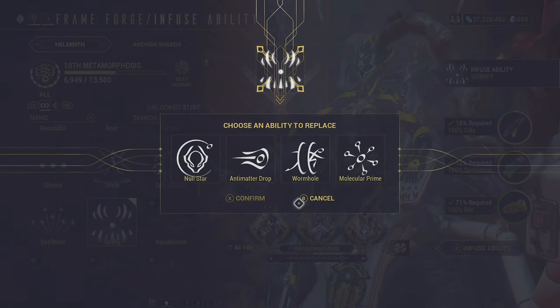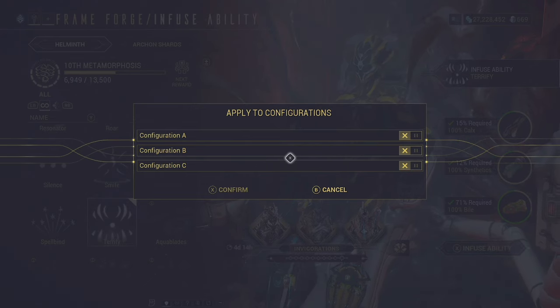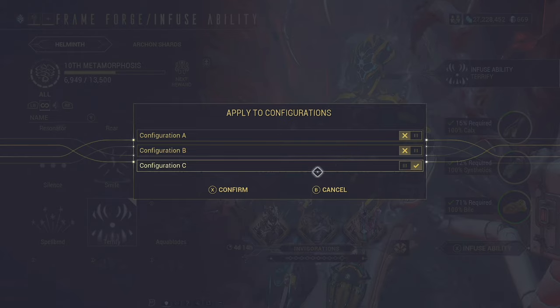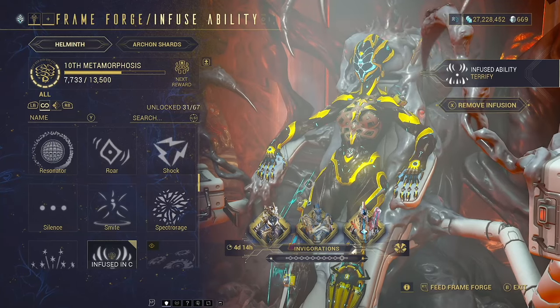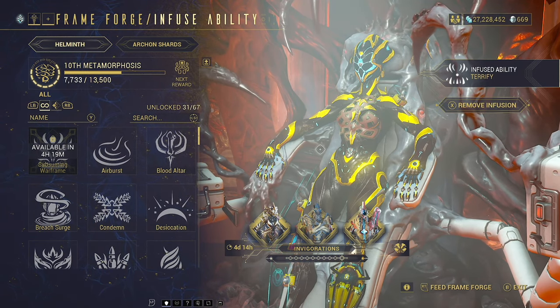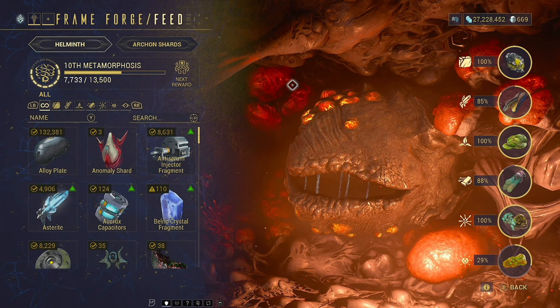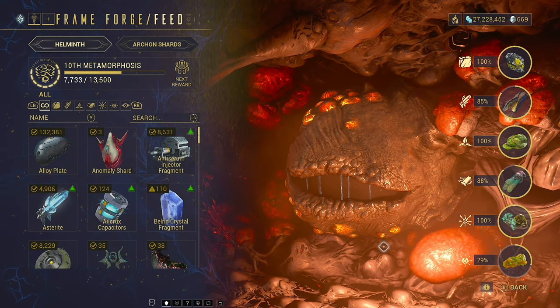Maybe I don't like using Antimatter Drop — I actually don't use it very much — so we're going to put Terrify on there instead. You can pick which configuration you want to put it on; when you're modding, you have the configurations along the top, and here you can decide which one it is, so you don't have to have it on all of the time. Now my configuration A is going to have Terrify. And boom — my Nova Prime now has an armor strip. As you'll see when it comes to feeding the Frameforge, we have Feed Frameforge down here. Be smart about what it is that you feed it.